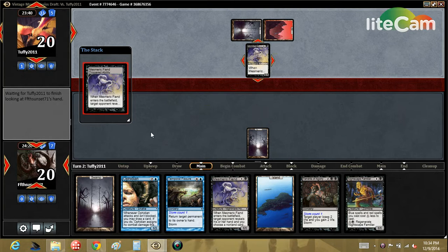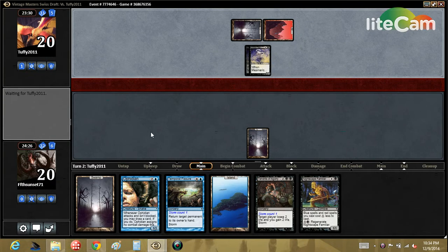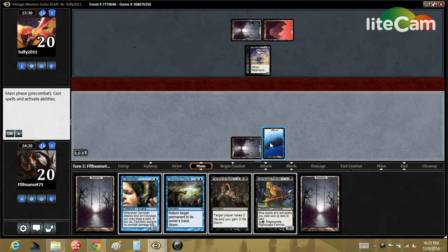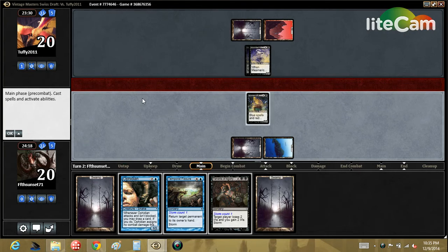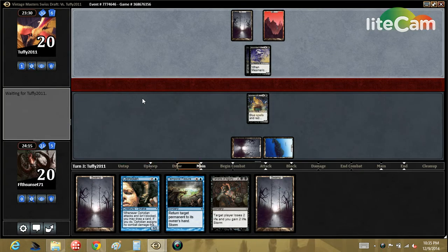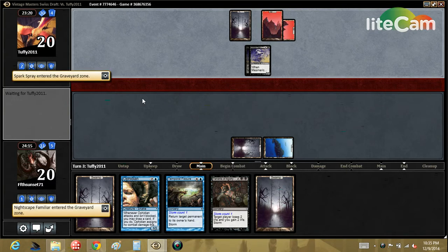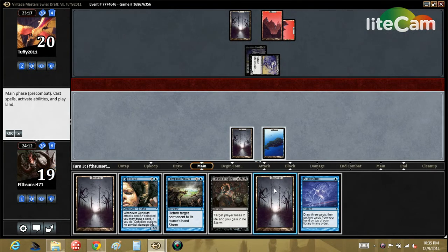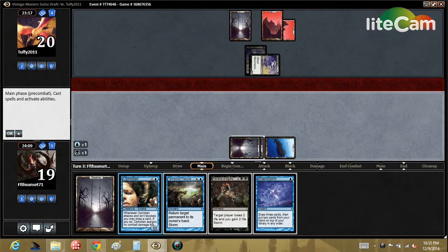Opponent is probably looking at my hand right now, which is pretty bougie — I mean that's fine if you're playing in an important event but this is a Swiss draft. He took my Mesmeric Fiend, okay, that's fine. He attacks — it's tempting to trade just to get my own Mesmeric back but I think I'll take it. Oh, Spark Spray — I remember that card. Let's cast Ophidian here.